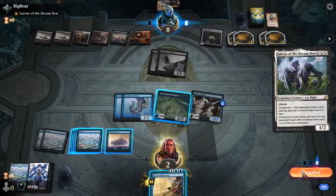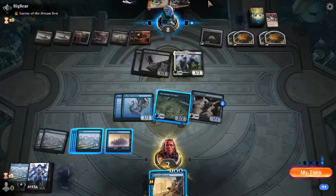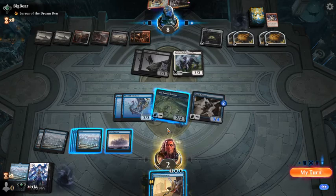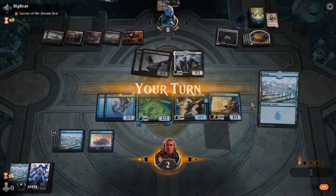Absolutely atrocious. This just gave them more creatures because now they can cast again. I thought they'd be able to do it again, and I thought they'd have one less mana with their Bloodfall Caves and wouldn't be able to sacrifice a food. I was very wrong, and as such I am paying the price.